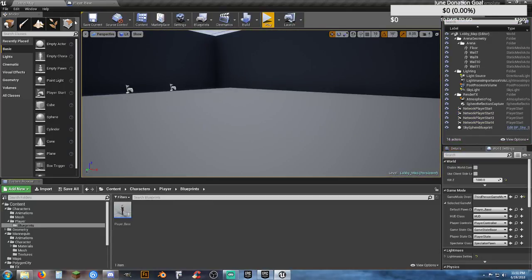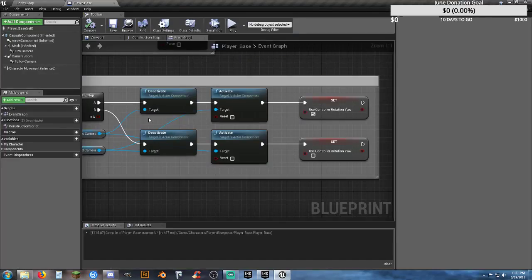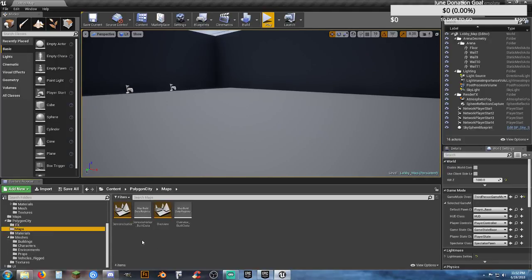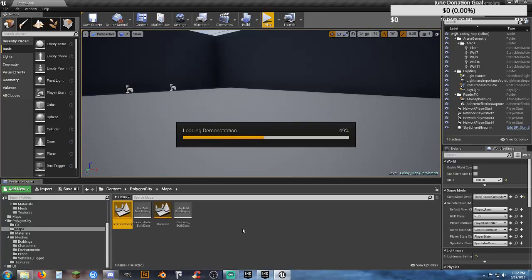Since we're creating this as a template, one of the things we also need to do — we're done with Player Base for now — we actually want to look at our Maps. In the Polygon City map, all of the Polygon Asset Packs' basic map where you can run around and check things out is going to be called Demonstration — it's the same across the board for all of them.